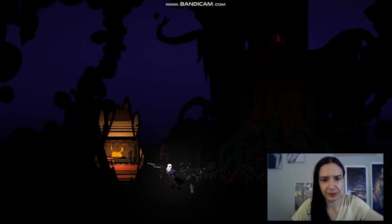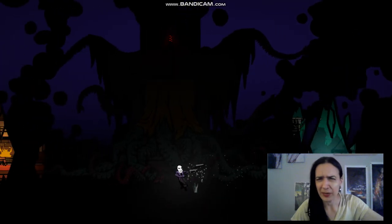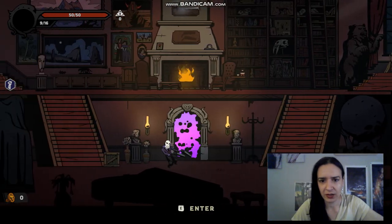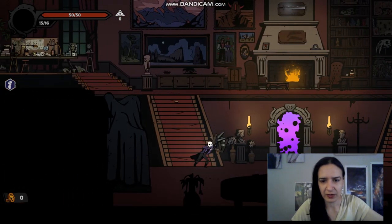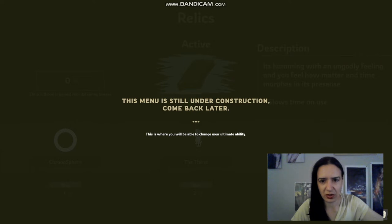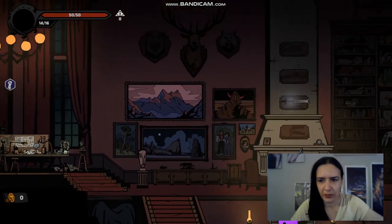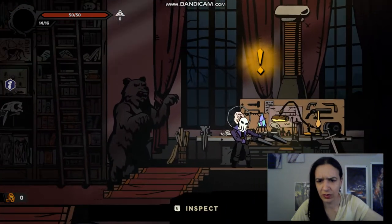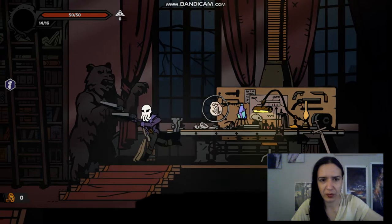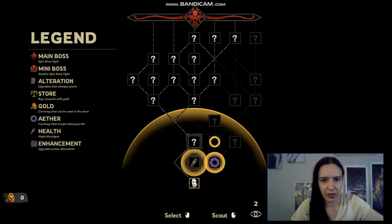I got a boss fight already! There's a 'go home' option — try again. What happens if I go home? Let's check it out. Cool, so that's the grind. I can practice things — I like that they have that. The menu is still under construction, but this is where you change your ultimate ability. I'm functioning out of a rundown matter — you can bump up here, so you have a work table.